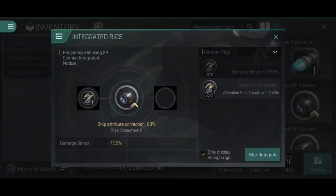It confirms it will consume two rigs - going from 49 down to 47. It's also worth pointing out you cannot put two cannon collision accelerators in: 'cannot fuse rigs with same attributes'. This also means you cannot combine a cannon collision accelerator 3 and a cannon collision accelerator 2 - they may be technically different rigs but they use the same attributes and therefore cannot be combined.